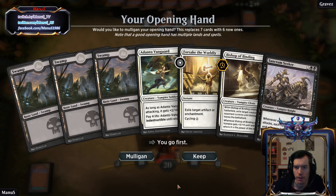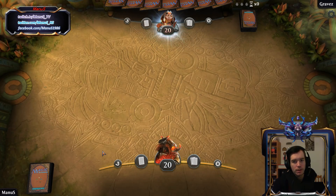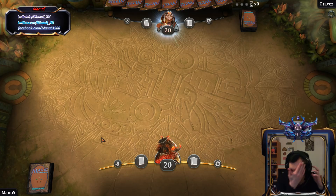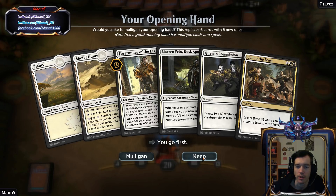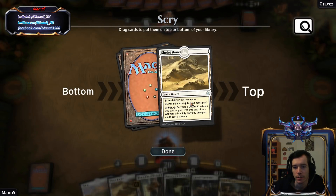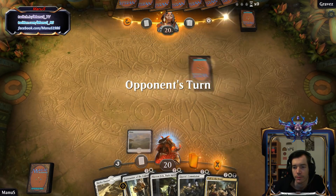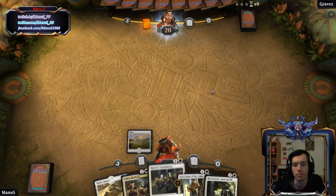Alright, we got our first opponent and I think I'm going to mulligan because of a mono-colored hand. That's also a mono-colored hand, but at least it has the right mono color, a helpful one, and we get a scry. I'm going to keep it because we have a lot of three drops. Let's just hope we draw a swamp at some point.